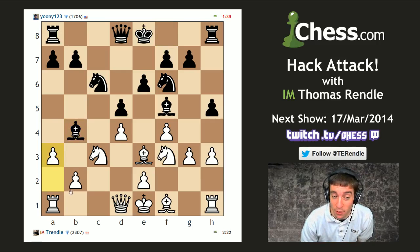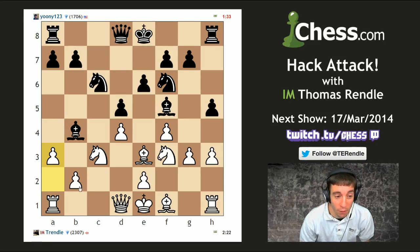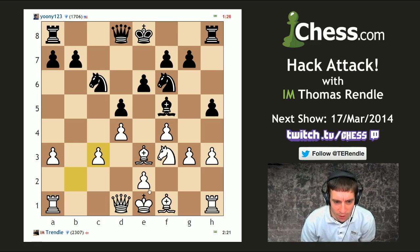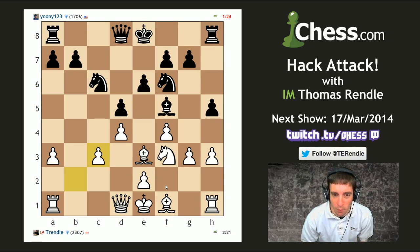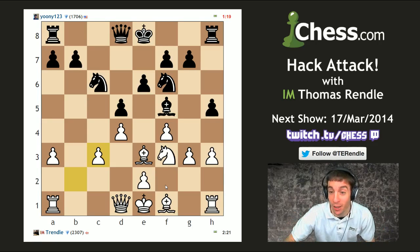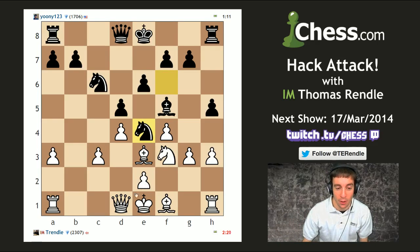I go a3 to hit the bishop. If he takes on c3 I've already fulfilled the requirements of moving all the pawns; if he goes bishop a5 I can go b4 and I've also fulfilled those requirements — hallelujah. We're 11 moves in, and seven of my pawns have moved, but not the pawn on e2. That one is still at home.